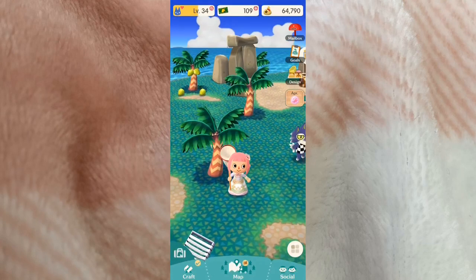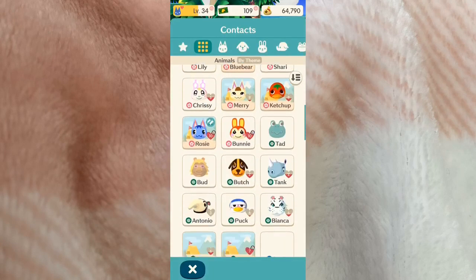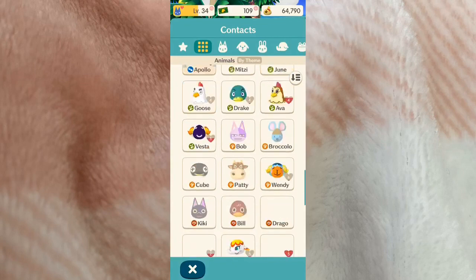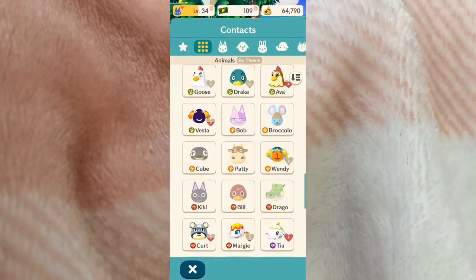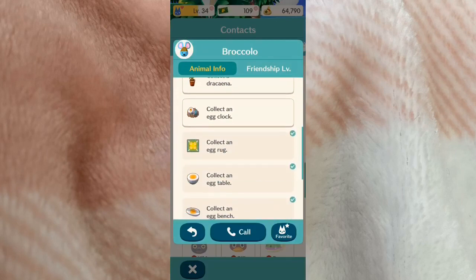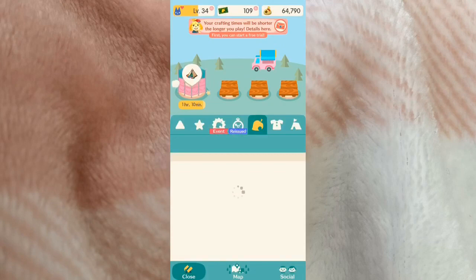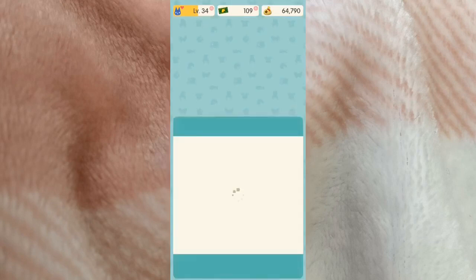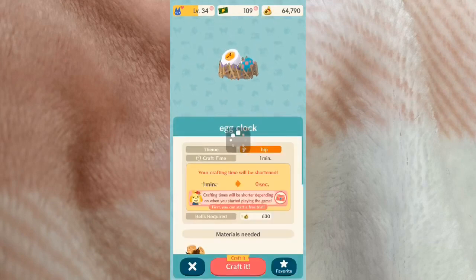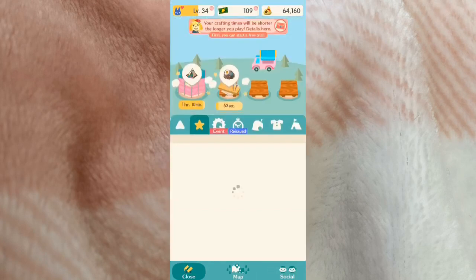Now I'm going to work on some furniture. I'm trying to get Broccolo — I'm not sure how you say it, but I'm trying to get this little mouse character to my campsite. I'm in the middle of crafting his furniture requests. Some of them only take a minute but some take longer, so I try to do a few at a time.